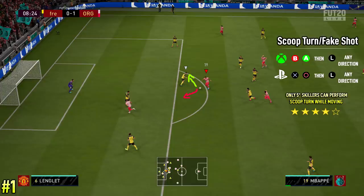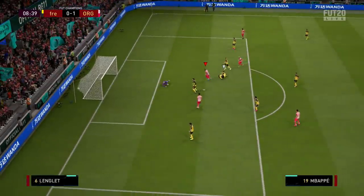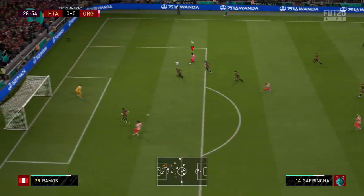One side note: the scoop turn can be used by four and five star skillers. With a four star skiller you can only use it when standing still. With a five star skiller you can do the running scoop turn — moving and taking the ball left or right. As you can see with Mbappé as an example, with a four star skiller you must be stood still. The move completely wrecks the defender and creates lots of space inside.